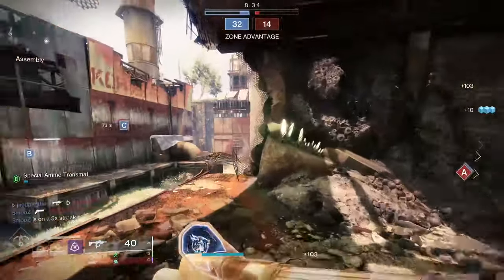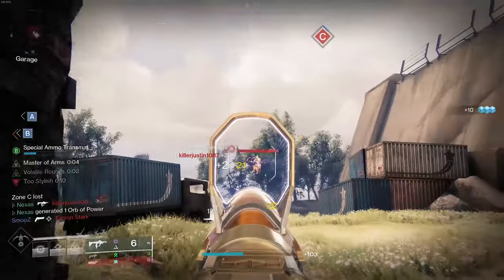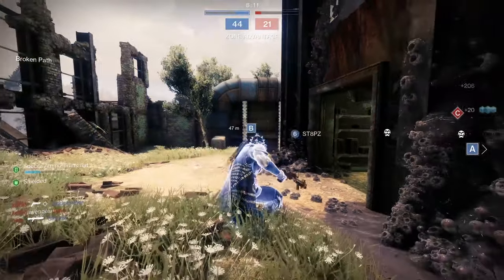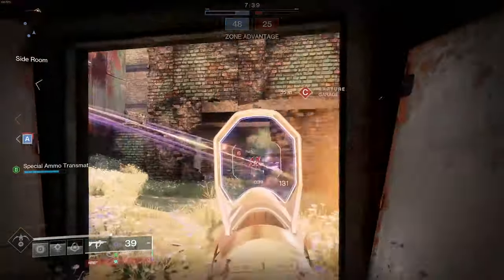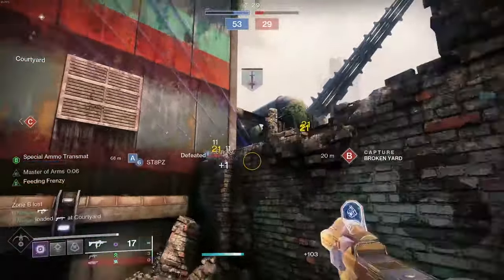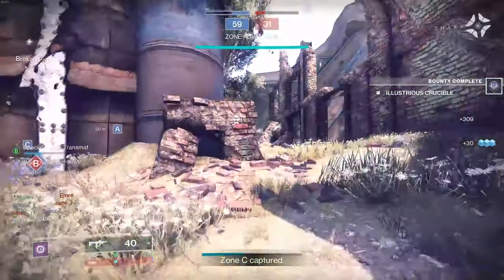At 900 RPM, more damage means you shred faster — that's where the difference really comes in. There are some interesting rolls for Recluse in PvP beyond Master of Arms. There's Frenzy, which won't proc too often, and Desperate Measures as well, which works sort of like a weird Golden Tricorn. The best thing I can say about Recluse is that it's super easy to obtain right now.